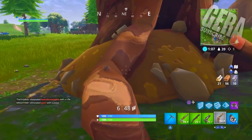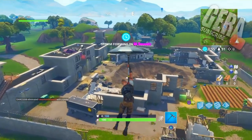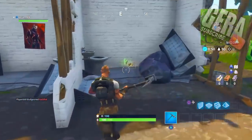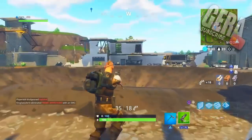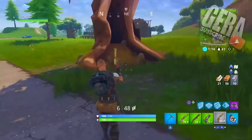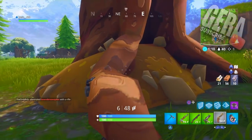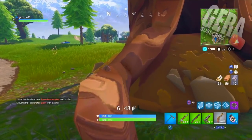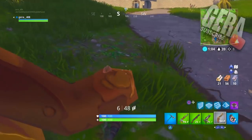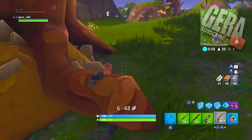For the first glitch, head over to the prison and Moisty Mire area. I suggest you get a gun before we get started just for protection. After that, make your way over to any of these trees — the ones that have the big roots next to them. As you can see, you can hide in between them and simply camouflage. This looks better if you're wearing a tactical outfit like the one I have.